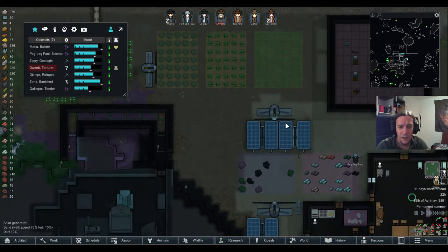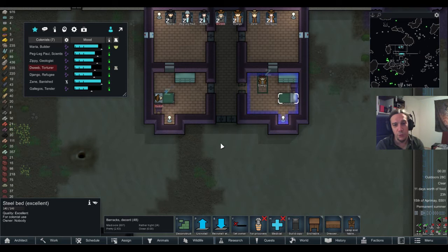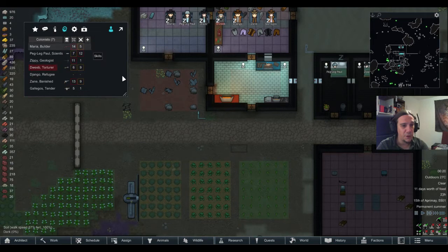When I set up this series I was more like, oh well, fire and forget — five to six episodes tops and I'm in the dust. Well, look where we are: giving Django the excellent steel bed. That's where we are. So that's decent bedrooms — awesome. Everybody's mood is quite okay.